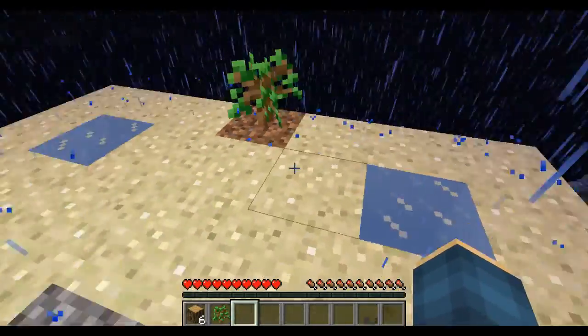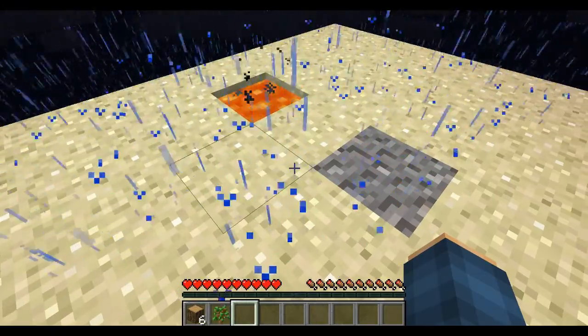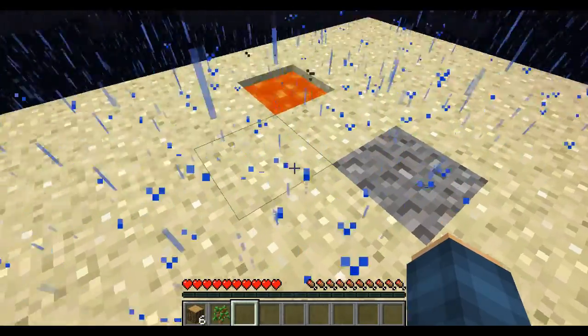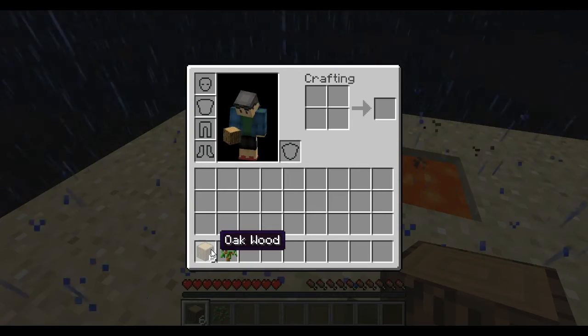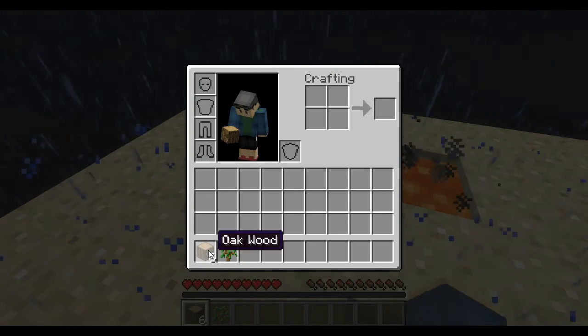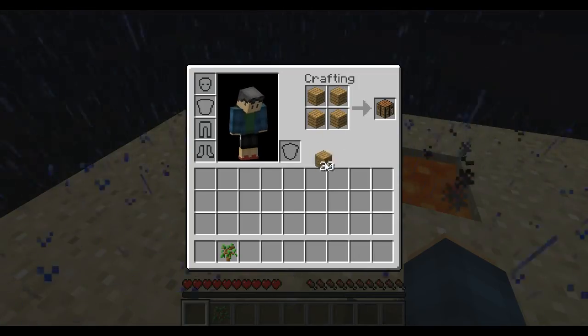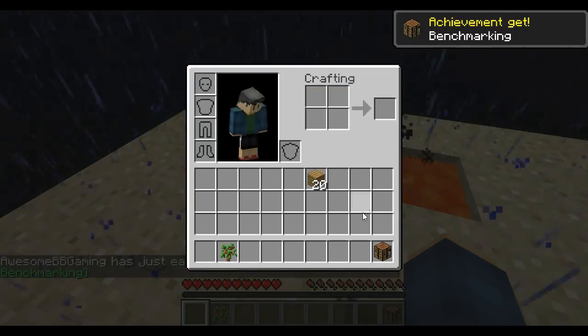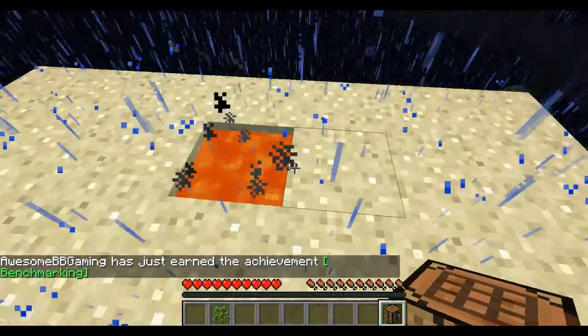Now we're good. We need to figure out a way to make a good cobblestone generator out of this. Every one of these pieces of wood right now is going to have to be turned into planks — we don't really have a choice. We're going to have to wait for the next tree to spawn. And we have light right now with this, so hopefully this should start smelting.